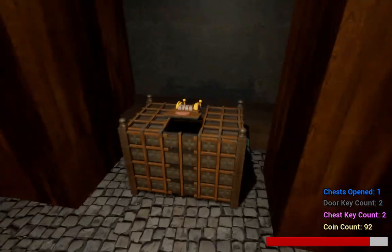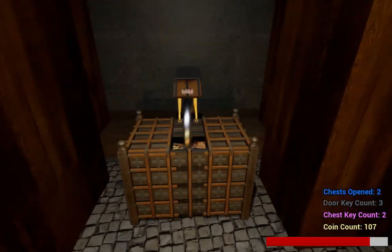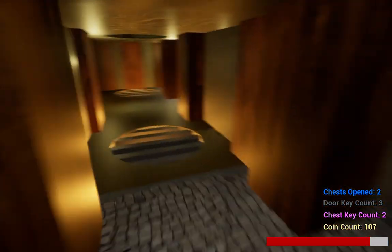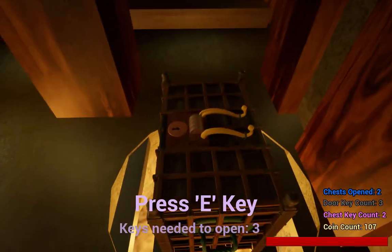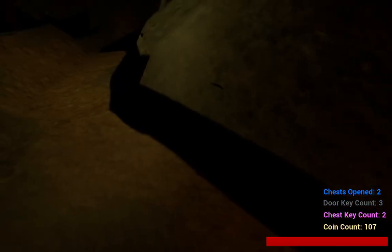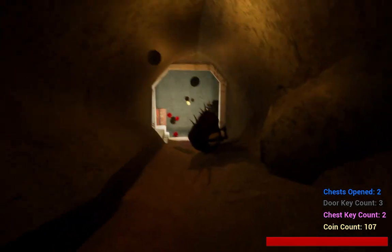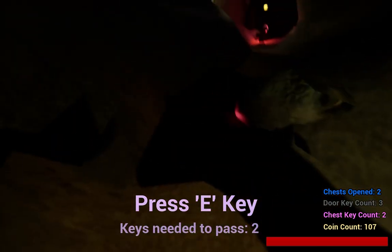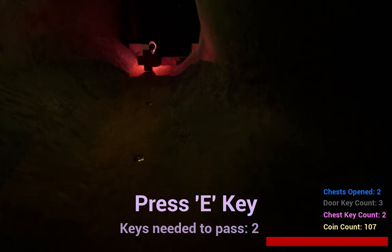So with that key that I grabbed from the chest, I'm able to now open up this chest. But I still can't open that one. I have it set so that the enemies are on a different level so that when you go in and out of here they reset — but they don't reset after the boss fight.